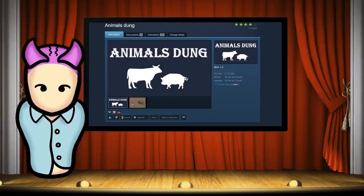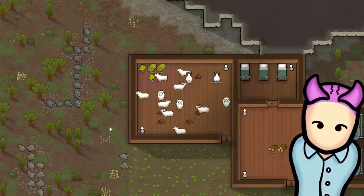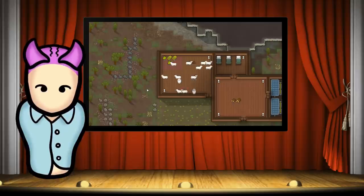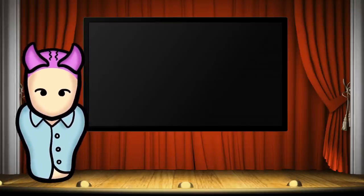Of course, the animal dung mod — as the name implies, animals will now drop dung piles based on their size and level of hunger. Herd animals drop more, as many cow farmers could attest to. While this is a silly and gross mod, it does have a good bit of use in the early game, as dung piles will dry out and become a fuel source substitute for campfires and wood generators. Yes, a base powered by cow dung. What am I doing with my life?